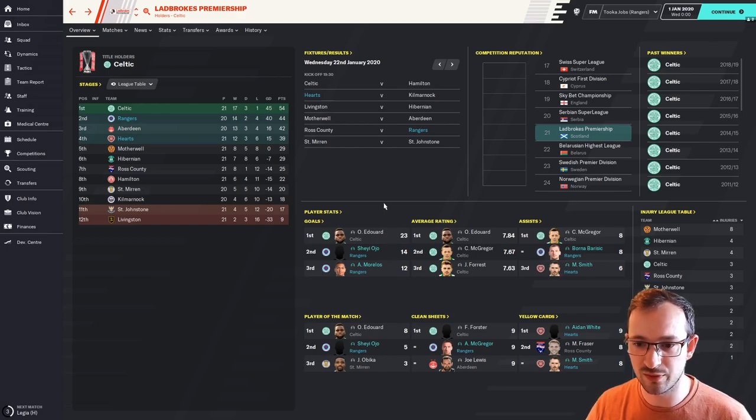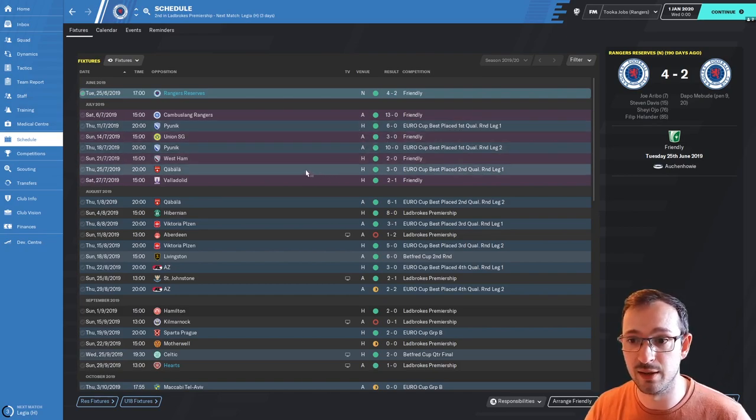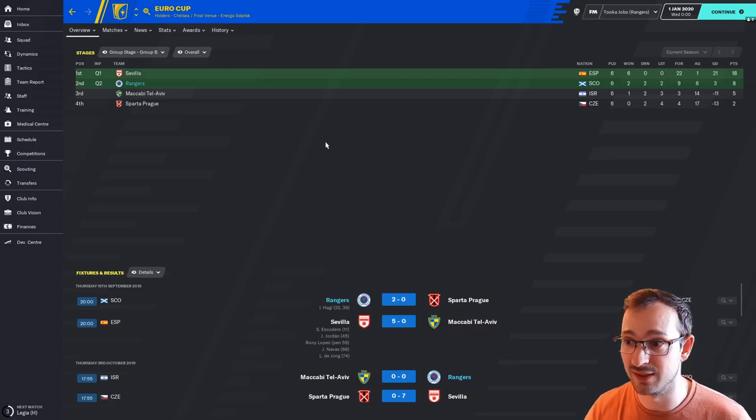We've got a few players in the top ratings here. Ojo and Morelos are second and third for Rangers in goals scored, on 14 and 12. We've also got assists — Barisic and Smith, one for Rangers and one for Hearts, on 8 and 6. Ojo again on player of the match with 5 for Rangers, and Rangers goalkeeper McGregor on 9. Obviously the yellow cards — Hearts players are in that as well, truly getting stuck in. Rangers got through the European qualifiers and into Cup Group B, came second — pretty good. And Sevilla topped it by miles, so I'm happy we qualified.